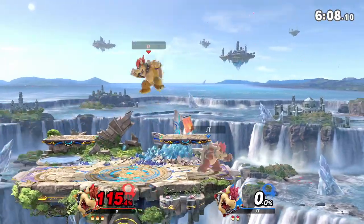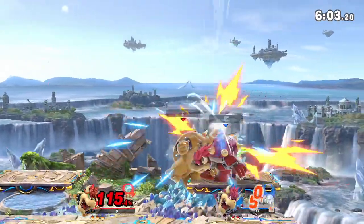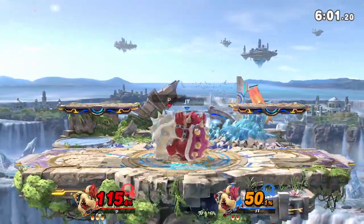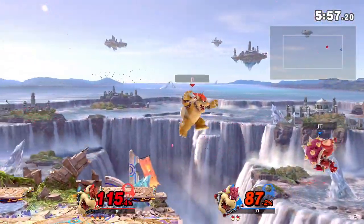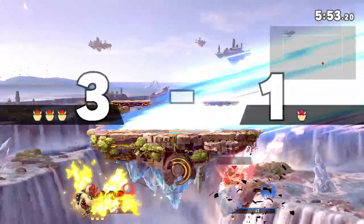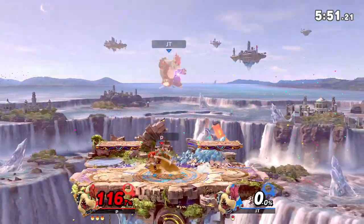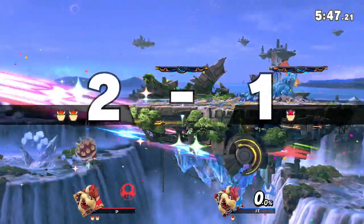Now with the lead and in advantage, I just try to get him to approach. He does just that and we get a perfect stop. Up throw, fair, up air — I love the up throw combo extensions. Side B on the platform. I believe we take his second jump right there. Another fair, he air dodges, so he's completely out of resources, and we get that ledge drop back air. No jump, no air dodge — he was pretty much a sitting duck. Finally, after two stocks, an edge guard fair pays off for him.